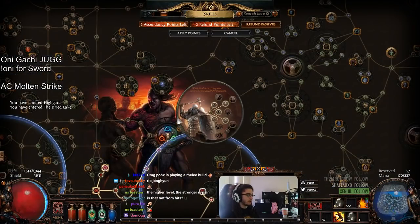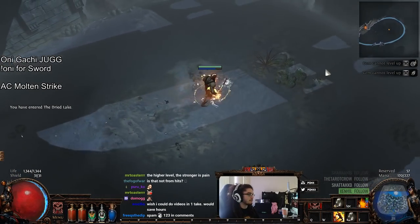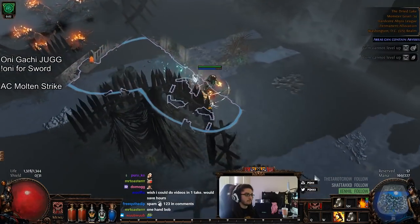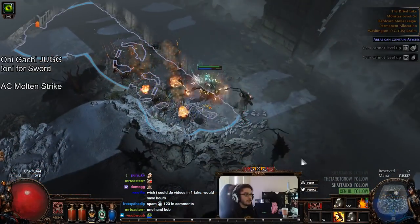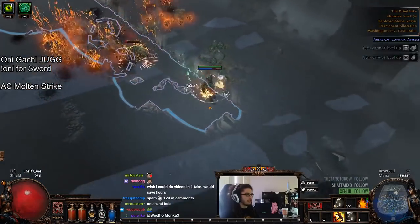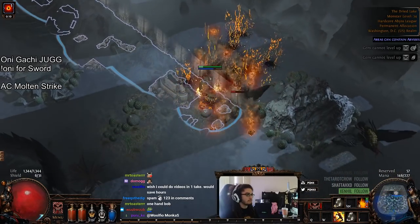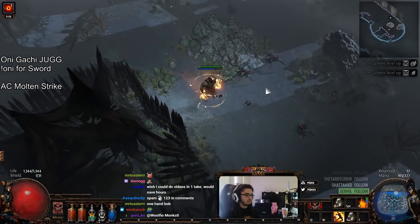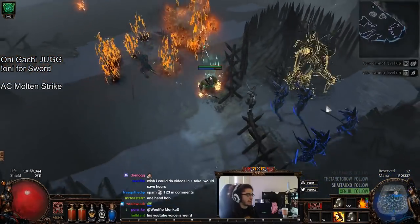Is it not from hits? That's actually a good question. Does this say hits? No, this just says reduced elemental damage taken while at max endurance charges — doesn't say anything about hits. Now, one thing to note is that this buff that we have here, the Hur Embrace, also stacks with Onslaught. So even as a low-level character, you can still go zoom zoom pretty fast, which is pretty neat. Or actually wait, does it not stack with Onslaught? Maybe I was wrong? I don't know, this might actually not stack with Onslaught.